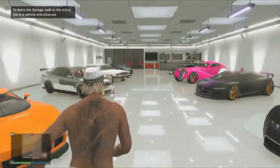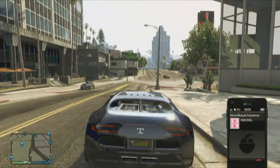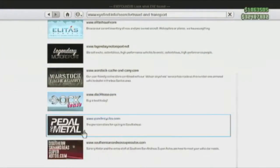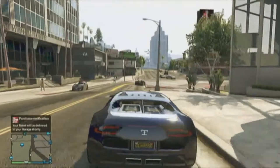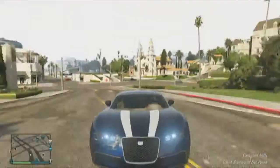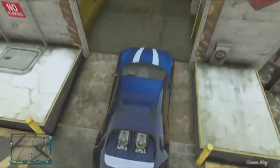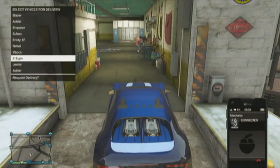If it doesn't sell for full price, you must not have bought a new Adder from the online store. That's what worked for me — I bought a new Adder, customized it a bit, and it worked. If Mors Mutual isn't picking up, I'll address that at the end of this video. I just wanted to show proof that you can do this multiple times.